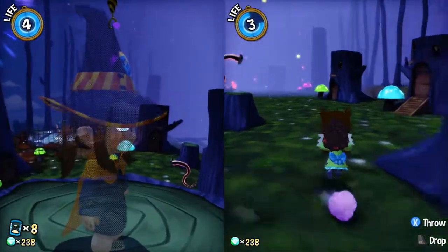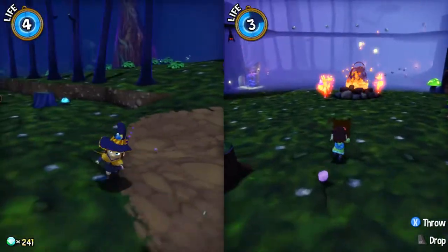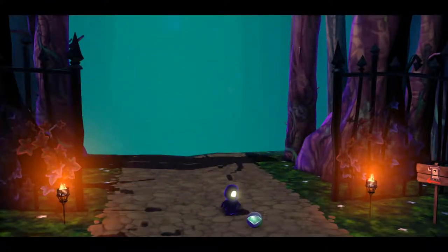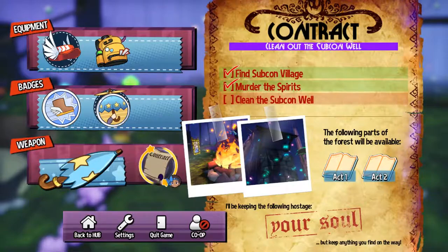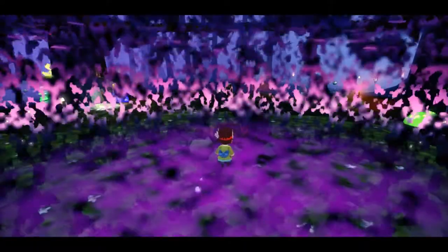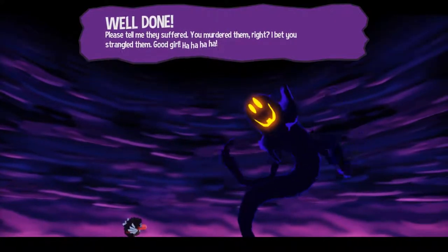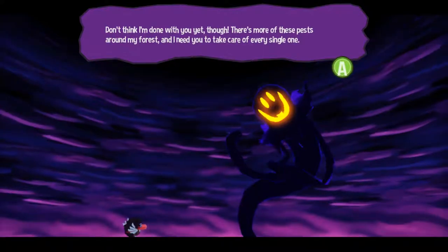There's also that up there — grappling hook, that we don't have. He's here again. So you've got the painting, yeah? Murder the spirits. Now we have to clean the well. There must be a well in the village. Hello again — we're doing it. Well done. I like this guy. I mean, I don't like him — he has my soul. But I like his character.